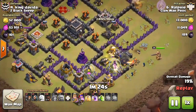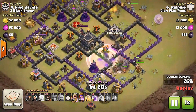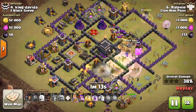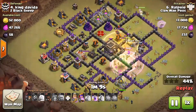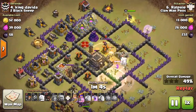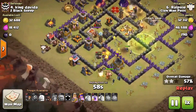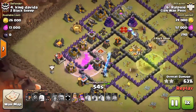He puts down his Valkyries up top to make sure they don't head to the Elixir Storage. Unfortunately his Barbarian King walks outside of the base, but the Valkyries are going to get the job done inside. He then starts to surgically deploy his Hogs on the bottom section of the base — his Queen is still doing work on the northern side with no threat, as the Healers are backing her up.